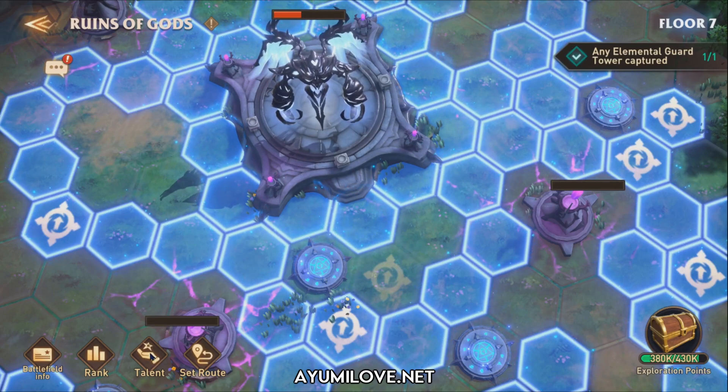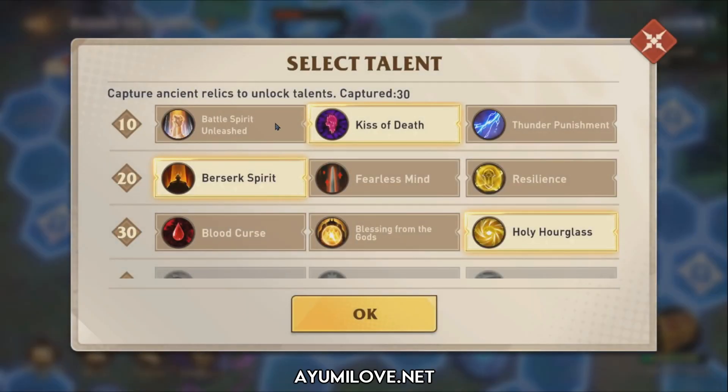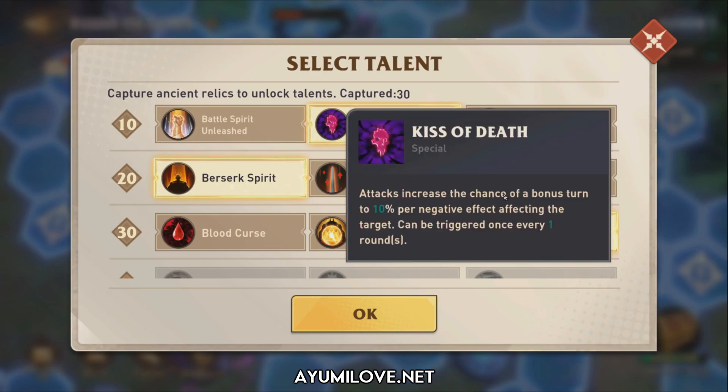Before I show you the team, these are the talents I have selected. We've captured 30 Ancient Relics to unlock 3 talents. The first talent is Kiss of Death, which increases the chance of a bonus turn by 10% per negative effect. So if you're able to get at least 10 negative effects on the boss, it will be a 100% chance to gain a bonus turn.